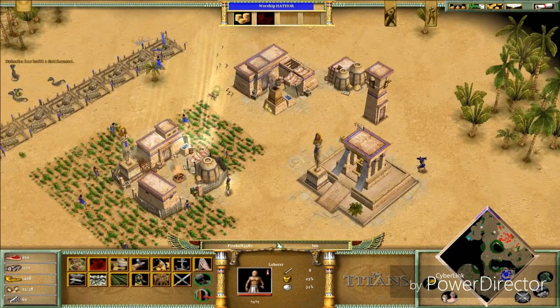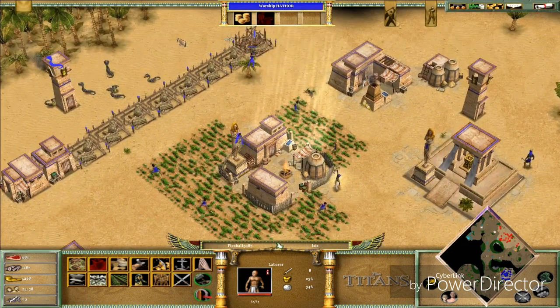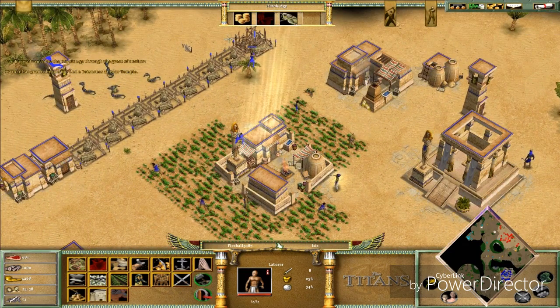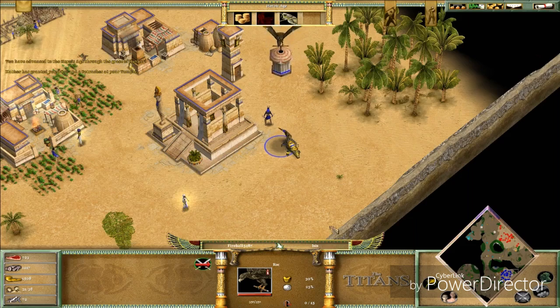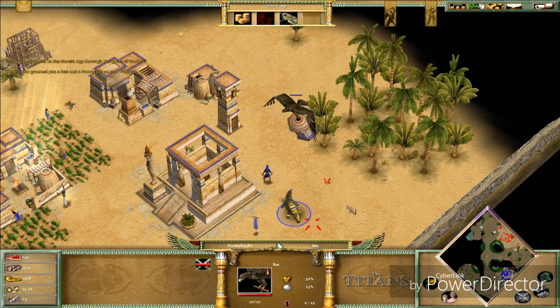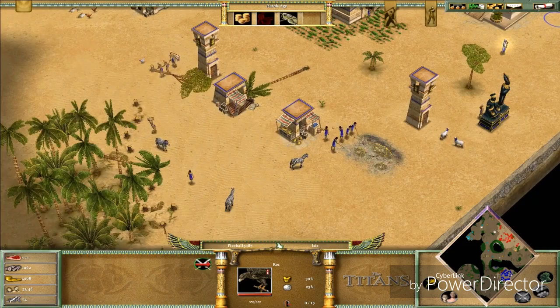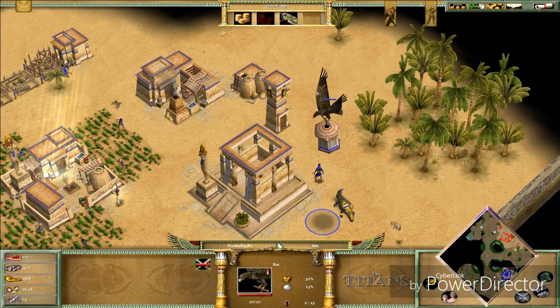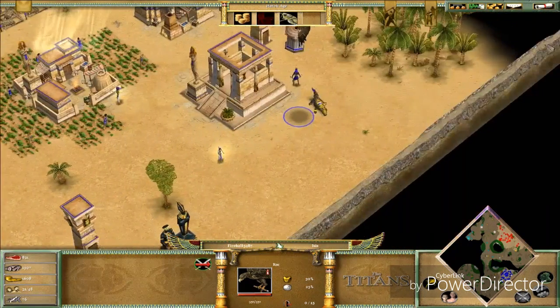You need to make town centers in order to get bigger population capacity. The buildings have changed appearance now that we're in the Heroic Age — sweet! I got a Hawk of Ra — this is for transferring units from one place to another through flying. But ground units, archers, and slingers can all damage this thing so it's kind of useless.